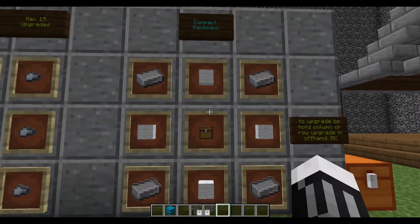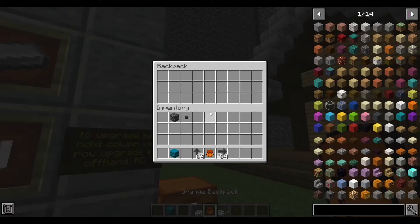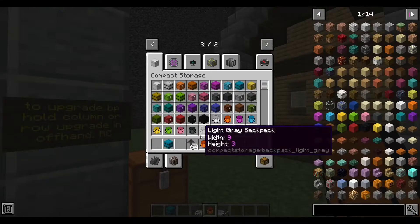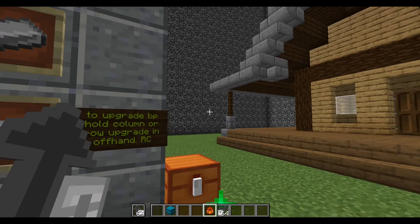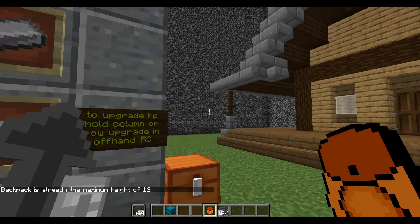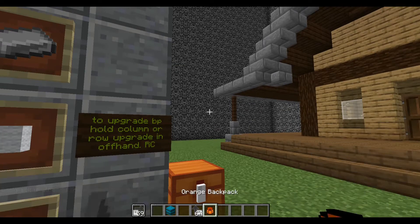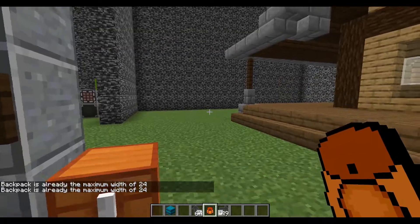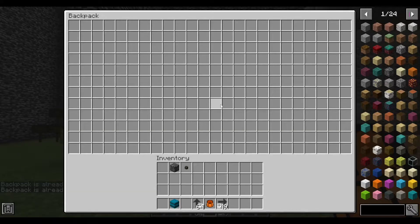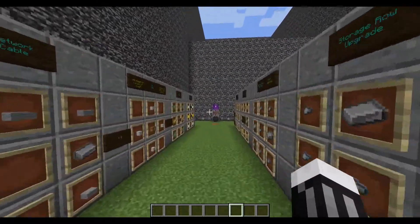The Compact Storage mod also adds compact backpacks, which take wool, four iron, and a chest to craft. Baseline they hold a regular chest inventory, but you upgrade them the same way — put the backpack in your offhand and right-click the row or column upgrades onto it. With 15 row upgrades applied, your backpack can carry 18,432 items as portable storage. This mod is epic.